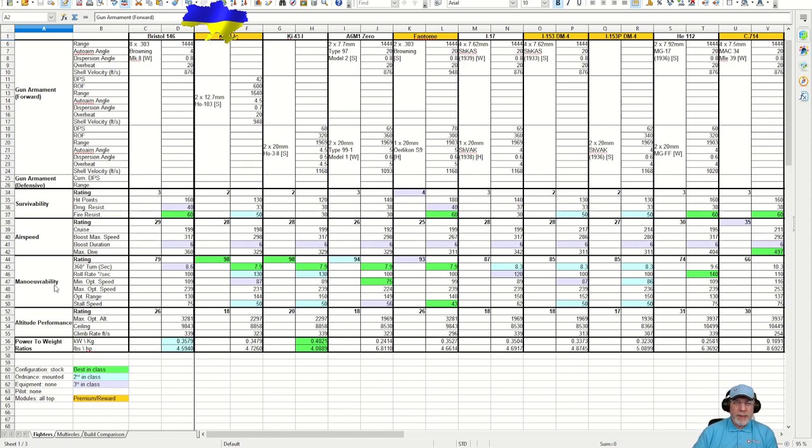When we come to manoeuvrability, there is a problem. The manoeuvrability is 79, which is okay, but as you can see from these figures, there are plenty of aircraft with significantly higher manoeuvrability. That's going to be a problem if you decide to try and play this as a turn fighter when it's stock — it's going to be difficult.